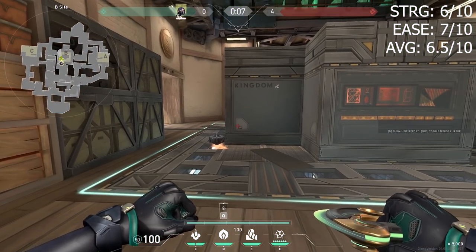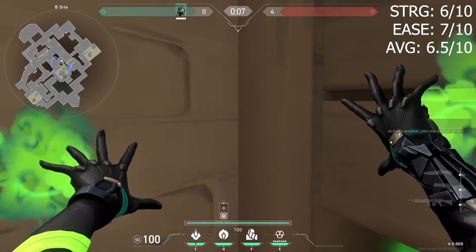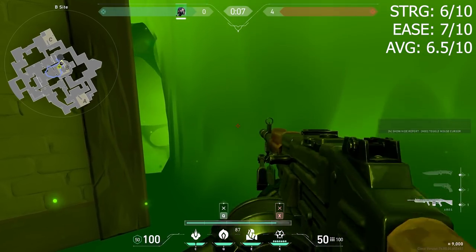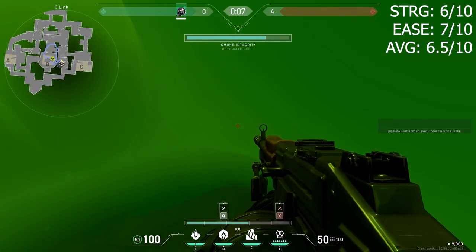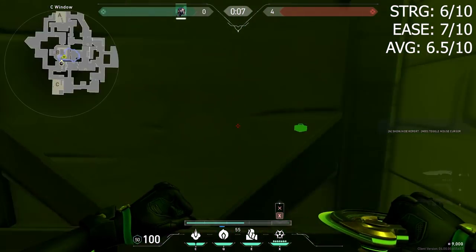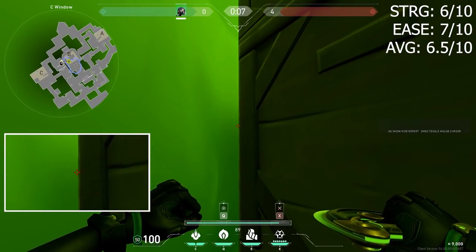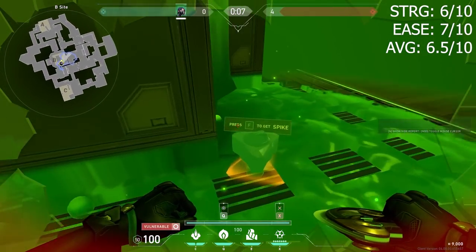This plant spot is a little bit weird. You want to come into this corner and look diagonal, and then you're going to have to use your orb to safely get into this little cubby in C-Link. When you're inside, you just want to scooch a tiny bit to the right. For the lineup, you want to go left of this black line and just put your crosshair in the green. It will look like this.